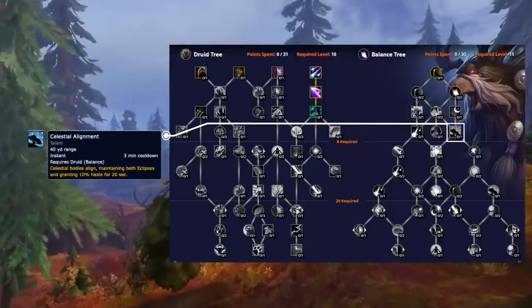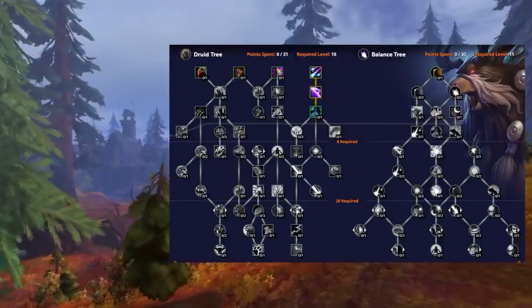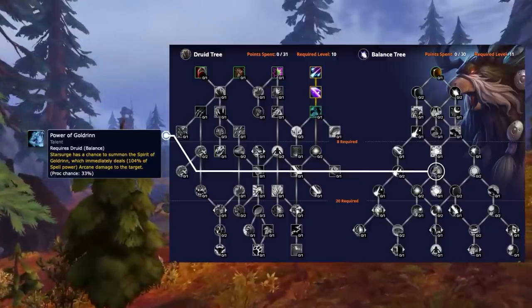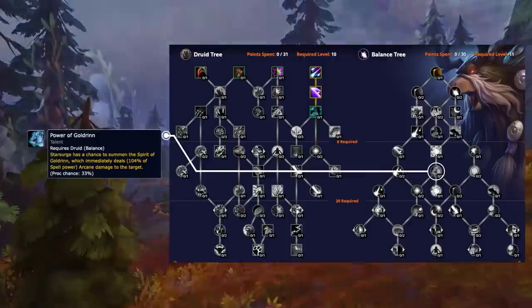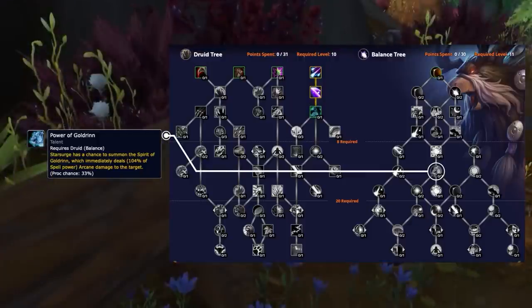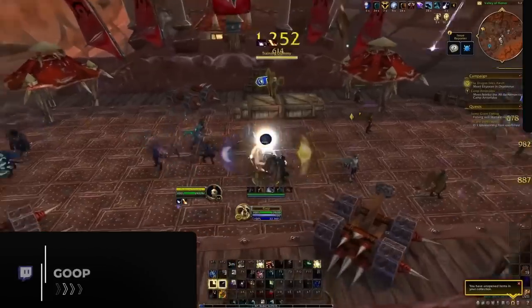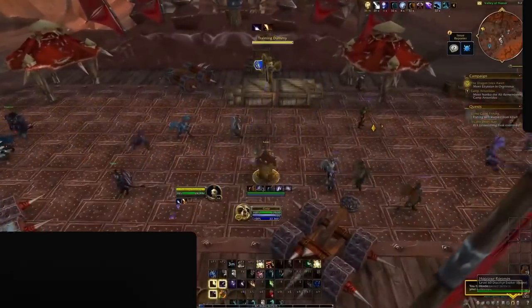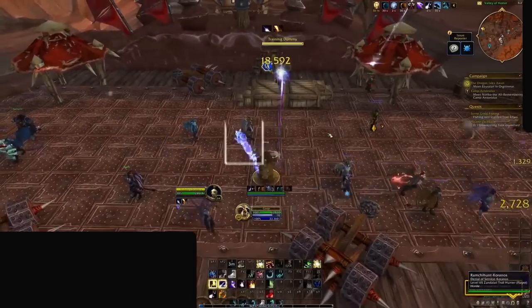An old friend is coming back in Dragonflight — namely, Power of Goldrinn. This talent was first introduced in Legion and causes Star Surge to have a chance to deal additional arcane damage after a short delay. The proc chance is pretty high on the alpha so this is definitely a must-have. It won't change the way we play in any way — it's just a simple damage boost, which is always good.